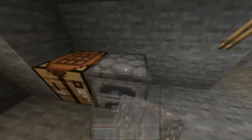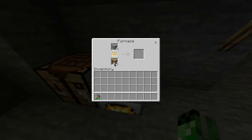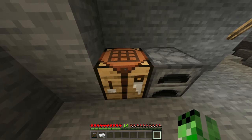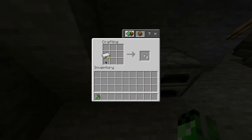You then want to head into your furnace and place the iron ore in the top slot with any type of fuel in the bottom slot, and you pretty much want to wait for this to smelt. Once it's finished, take out the iron ingots from the furnace and head over to the crafting table. In the crafting grid, you want to do two vertical lines each side, which will give you some iron boots.